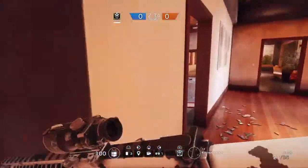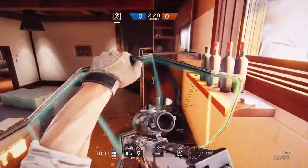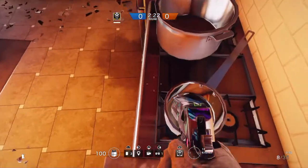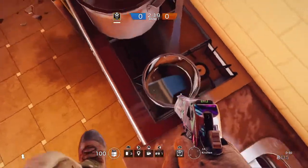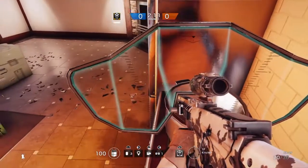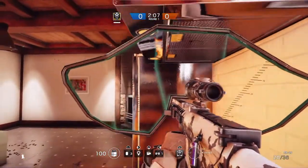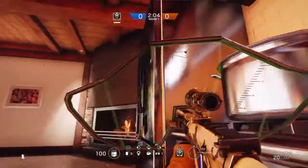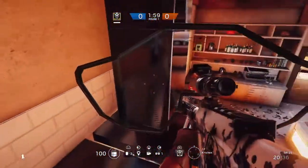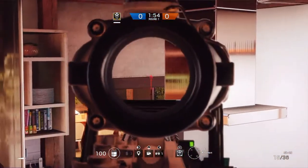Now on to the third glitch, also on Chalet — this one is in the kitchen by this window. A lot of people like to peek here with Blackbeard. You have to get on the stove next to the fridge, then wind up with the pots — you can also use the paintings on the walls. Get on the edge, look up towards the fan, and you should be able to phase through it when you vault.